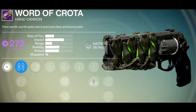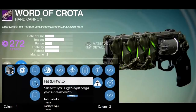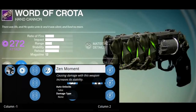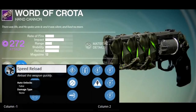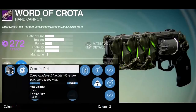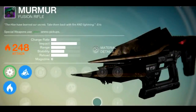Moving on, we have the Word of Crota, a hand cannon. Its description reads: 'There was life, and he spoke into it, and it was silent and lived no more.' It's a void damage hand cannon. Three sights: Steady Hand — stable sight for excellent recoil control; Fast Draw — lightweight design good for vehicle control; and Sure Shot IS — snapshot sight, excellent handling, superb target acquisition. Mods include Zen Moment — causing damage increases stability — Speed Reload, Hammer Forged, High Caliber Rounds, and Crota's Pet — three rapid precision hits return one round to the magazine. Plus Hive Disruptor.